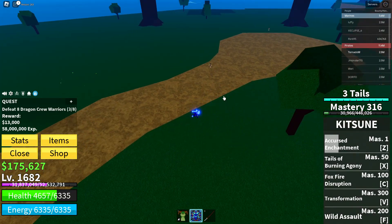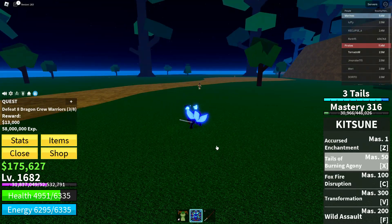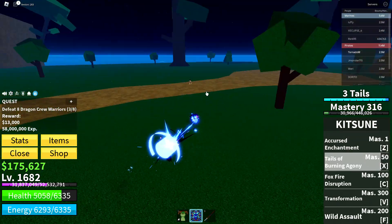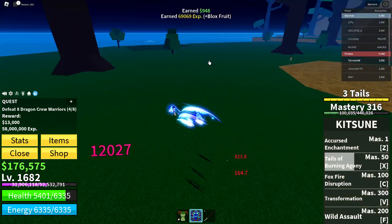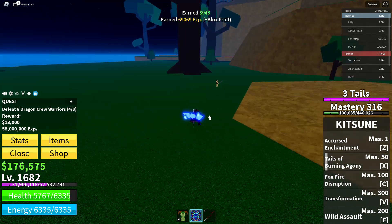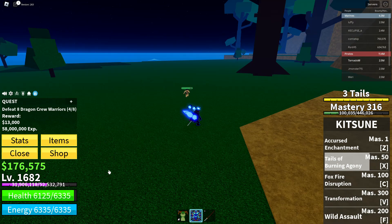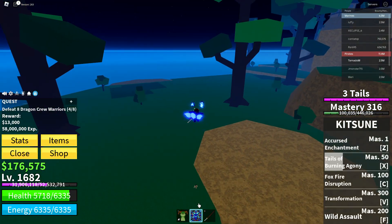The X move on Kitsune basically makes this weird windmill thing. If you put your cursor at the enemy, it puts a weird windmill effect on them and that's 3,314 damage. It's pretty good for PvP if you think about it.